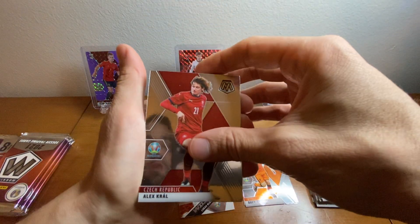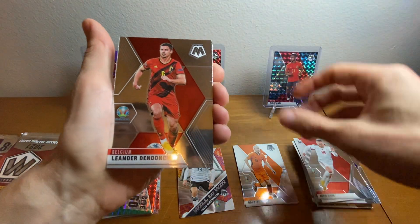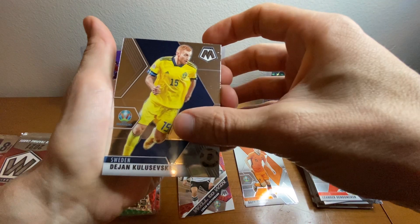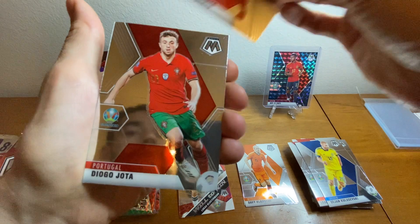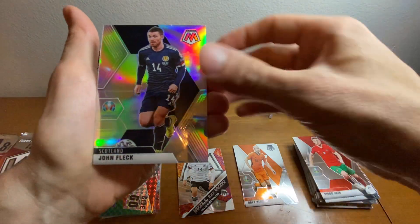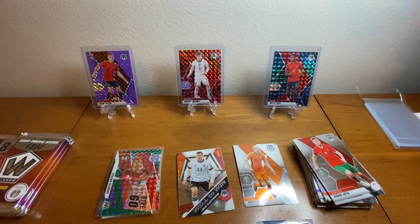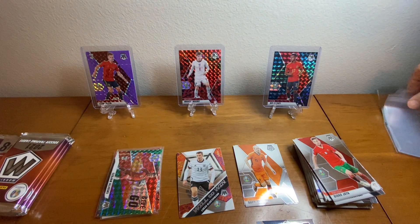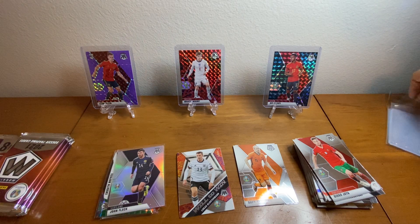Pack five is going to be a yellow. Alex Kral, David Seeger, Leander Dendonker, Kulavuski, Tyler Roberts, Diogo Jota. John Fleck is going to be the silver — Scotland. Roman Yarmachuk with Ukraine. John Fleck's pretty nice, we'll sleeve him up.